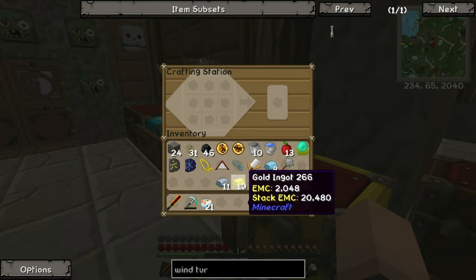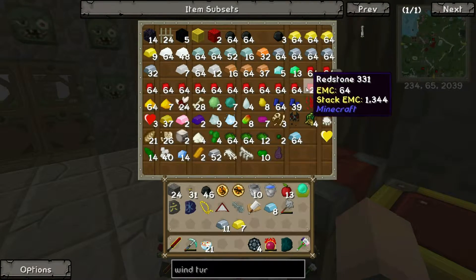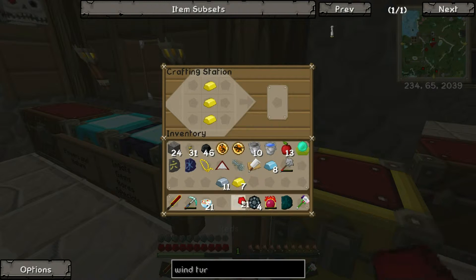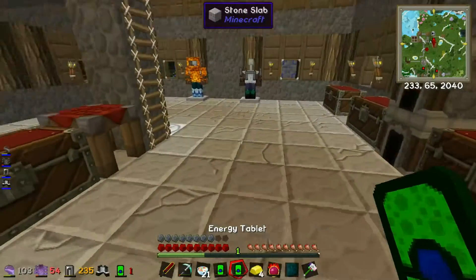So it's gold and redstone — ah, redstone, that's what I'm missing. Redstone like this. I'm going to need two of these — boom, boom, boom, boom. Nice. Two of those.